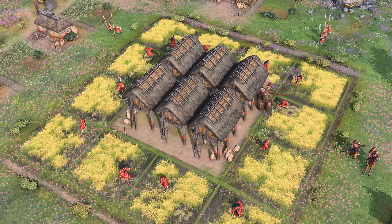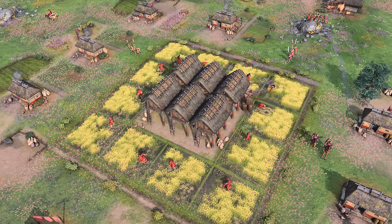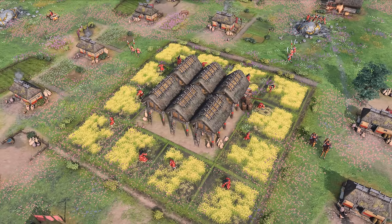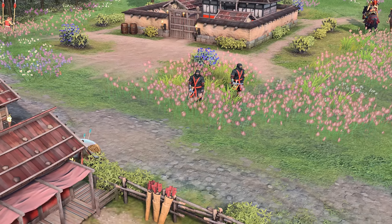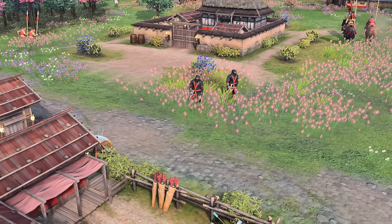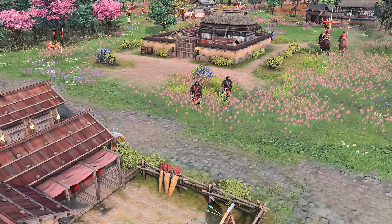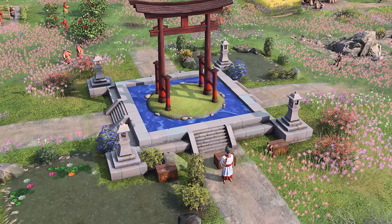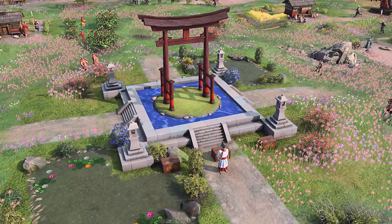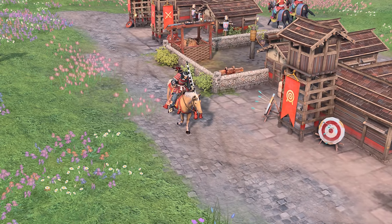The Japanese civilization introduces the new Daimyo system, allowing you to upgrade the town center to a Daimyo Manor and eventually a Shogunate Castle that comes with powerful defenses while also bolstering food production from nearby farms. Advancing the Daimyo level also unlocks access to Samurai Banner Men, special units that provide significant combat bonuses to units around them. Embrace espionage by fielding the unique Shinobi, capable of blending in with enemy villages and sabotaging production from behind enemy lines.